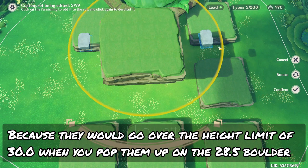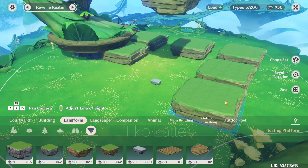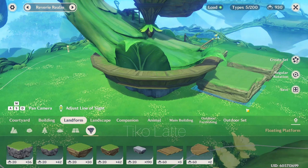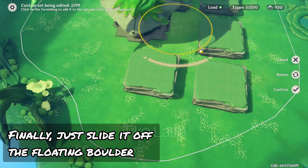Now just slide one of the floating rocks downwards until it hits the ground. Clear the area and drag the non-floating boulders to be placed on that floating rock. Adjusting your camera angle will help you pop it on top of that floating rock. Select the other floating rock and click edit set — this will serve as an anchor for the entire set. Finally, just slide it off the floating boulder to reduce its height.